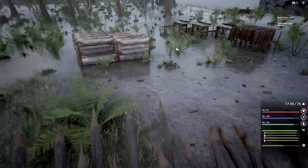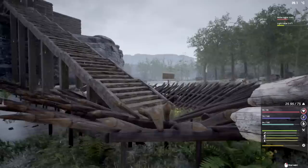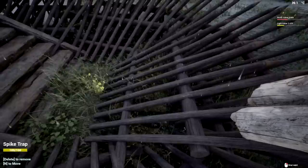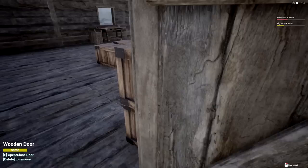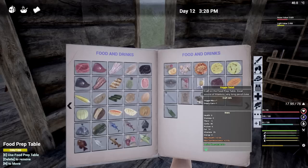So a food prep table is under placeables - food. It's 10 nails, 10 planks, and two logs. We have nine planks. I used one of mine - I forgot I had extras left. So it's 10 planks or eight planks? Two logs - you can't jump but you can throw them with a right click. Up here - yeah, all right.